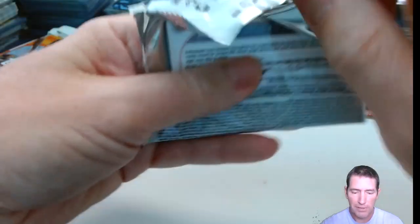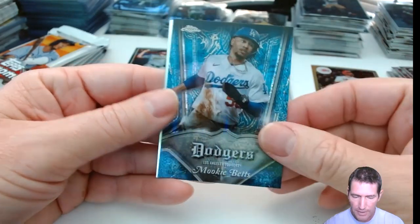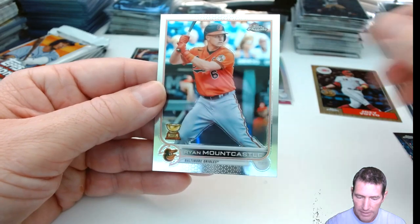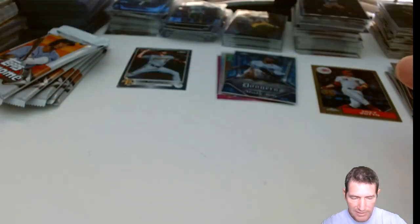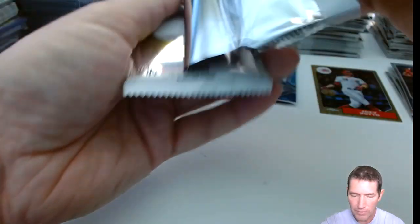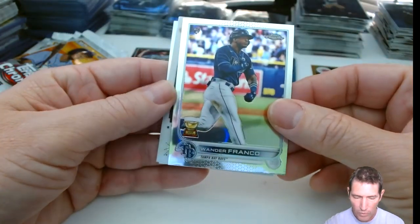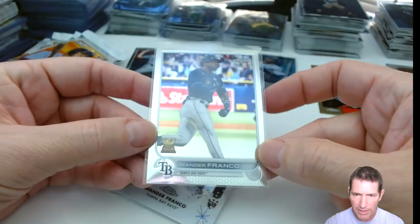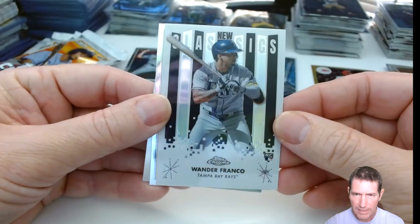Dylan Carlson, Mookie Betts — the insert, the pinstripe inserts. Those are nice. And a Ryan Mountcastle. These pinstripe inserts aren't an easy hit either — I think you get a few in a hobby box case, but they're not littered in there. Not a lot of inserts at all this year. Jose Arias, a Wander base — oh, and a Wander insert right after that, the Classics. So sweet! And the other insert, the Classics — Jacob deGrom.